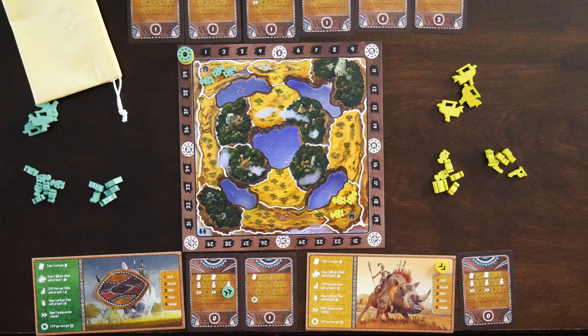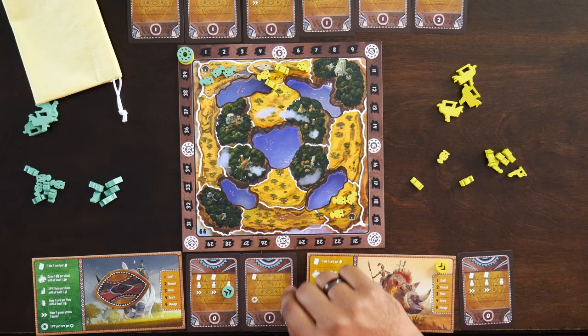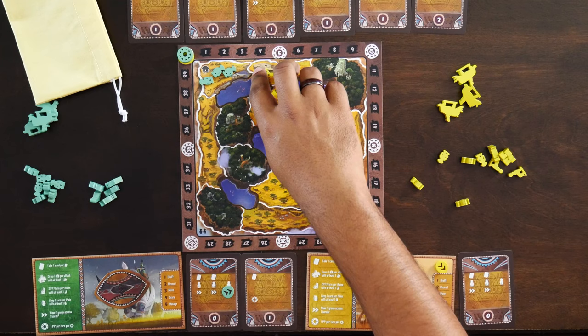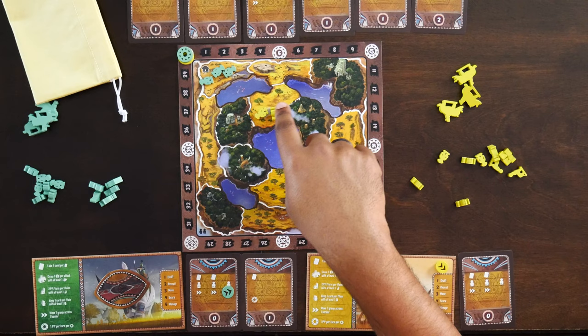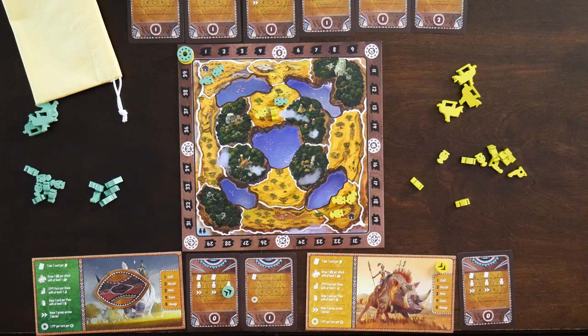An example of attacking: if you try to move into a space that has more characters than you have, you cannot move there. For instance, if I wanted to move right and there were four meeples in that space, I couldn't because I only have three. However, if there are only two in that space, I could move my three into them and win automatically, forcing the yellow player to retreat. When a player retreats, they must move all pawns from the attacked space to the next closest white-bordered space. It is possible to move through a space with meeples without triggering another attack.